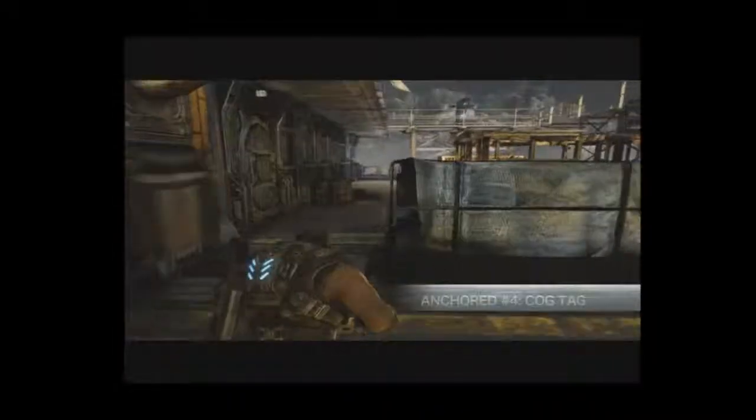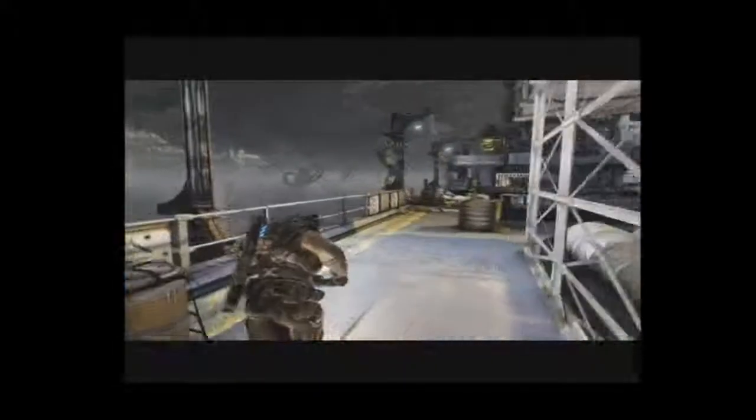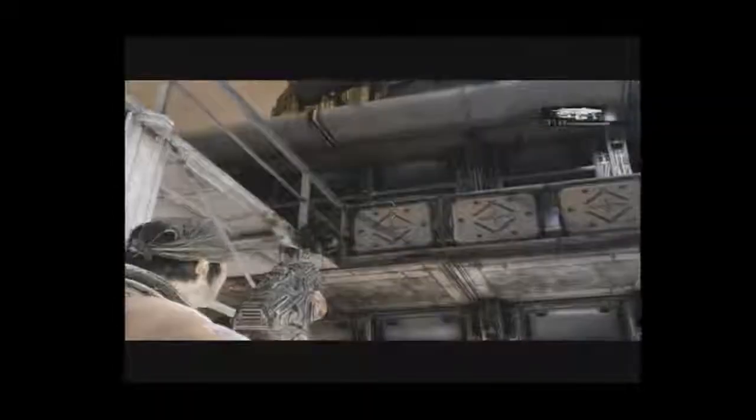Get this cog tag on your way across the deck from the helipad to CIC. Note the Crimson Omen on the shipping container on the far left corner of the deck. The cog tag is hanging from the neck of a cog soldier on the walkway above. The only way to get it is to shoot it off his neck, then pick it up when it falls.